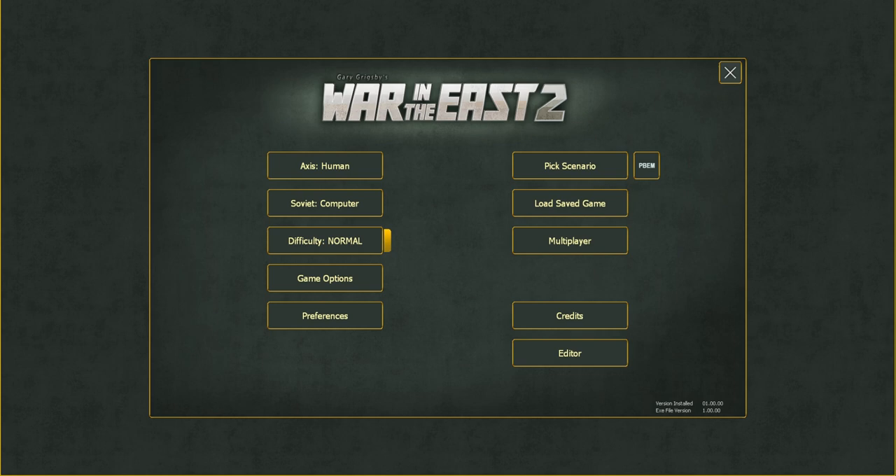Hello everyone and welcome back to Strategy Gaming Dojo, where we find, learn, and play one more turn of the great strategy games. Today we're going to continue on with our basic tutorial for Gary Grigsby's War in the East 2. This is part number four, and in this part we will be looking at unit counter info.